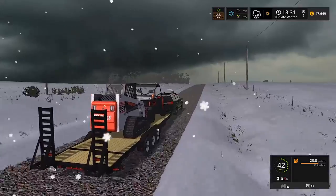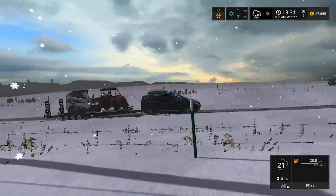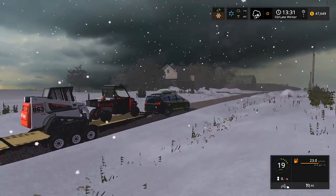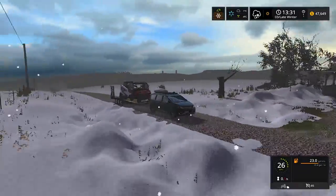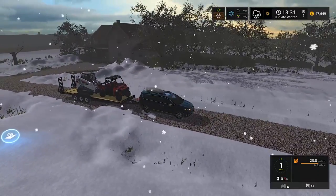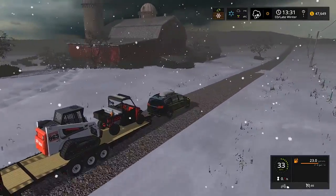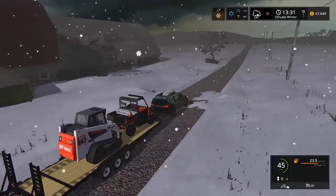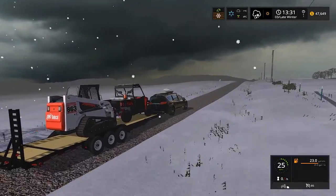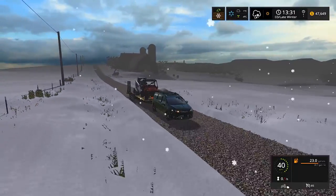We better slow down — we're doing 60 miles an hour right now. Look at the sky though — that's one thing about this map. Look how dark that looks; it almost looks like a tornado is coming over there. I like the sky textures. That's More Farmer's house right there — it looks like he cleared his snow off. Hopefully these parking lots are plowed, otherwise it might be a little tough getting in here.